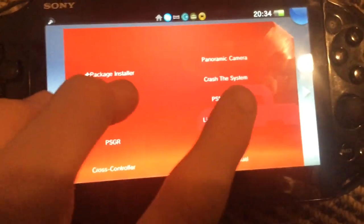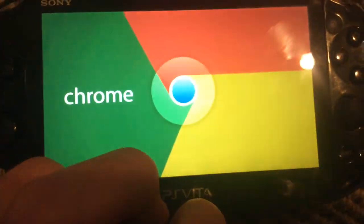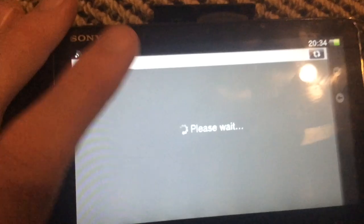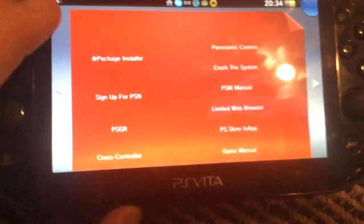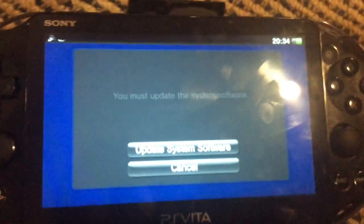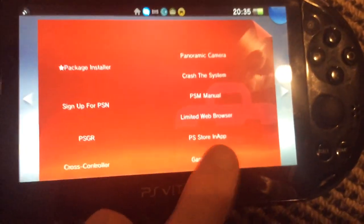PSN manual — opens instantly. Web browser — basically a web browser you can actually type a URL into, so it basically makes complete use. PS Store in-app, which I can't actually show off because of an update. And then game manual.